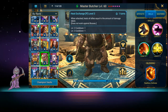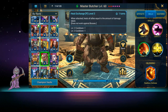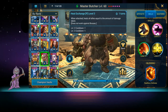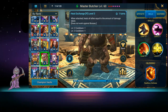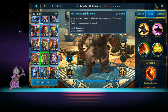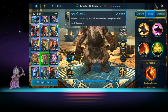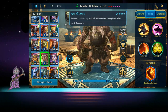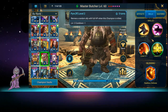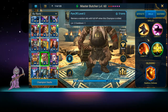When attacked, he heals all allies equal to the amount of damage taken. This is why he's good for Bommel — because every time one of those bombs goes off, the bombs are considered minions, so the bombs blow up, hit him, and heal everyone else. Nobody dies except him, and then Sill picks him back up. He also has a revive: he revives an ally with full HP when he's killed, so hopefully if Sill dies, Master Butcher will resurrect her.